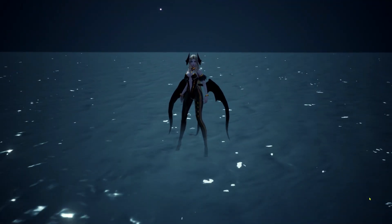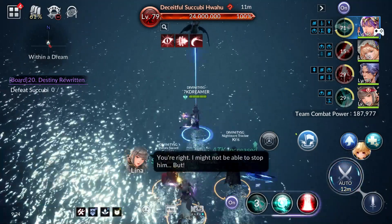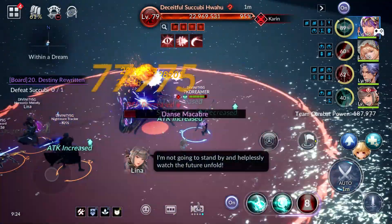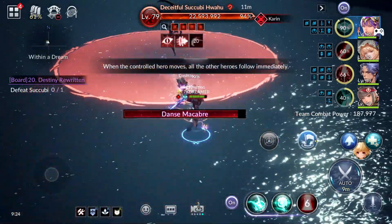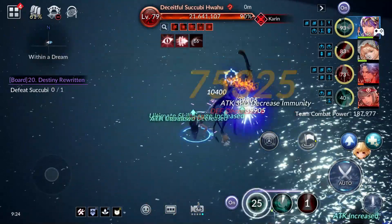Okay so here she is. Unlike how the Succubi in Chapter 5 function, she is alone at first, but she will very easily and very quickly cast this AoE damage which you have to outrun. As you can see, I didn't manage to.